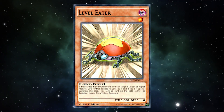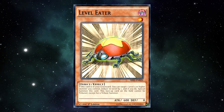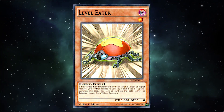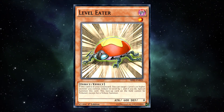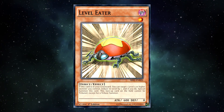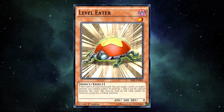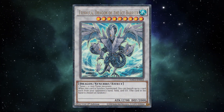In both of these decks, Level Eater served the same purpose — essentially the same role it had served in Quasar Turbo before it. Its ability to lower the level of any level 5 or higher monster meant players could level-modulate to access different level Synchros, and serve as another body on board for Synchro plays. Being level 1 meant it paired beautifully with Glow Up Bulb in 2011 and Jet Synchron in 2016, giving easy access to Formula Synchron for an extra draw and another tuner to make more plays. Having two Level Eaters in grave also meant you could bring down a monster's level more drastically — a level 8 Synchro could become level 6, which with a Formula Synchron suddenly gives access to Crystal Wing as well.